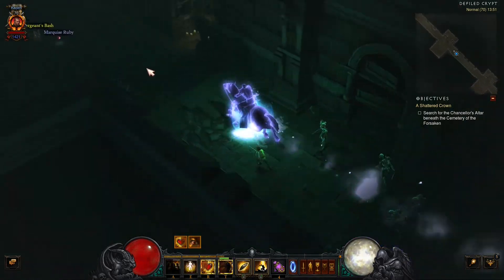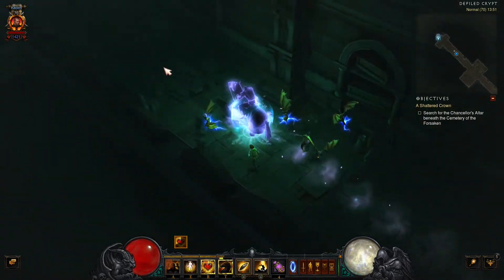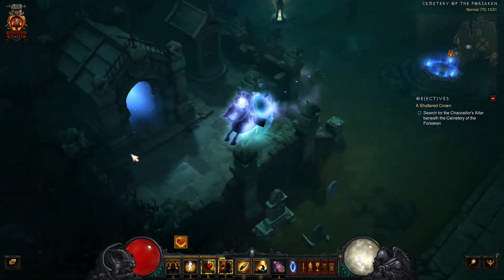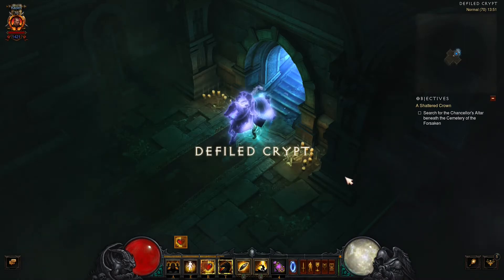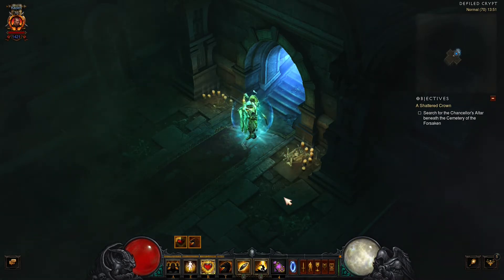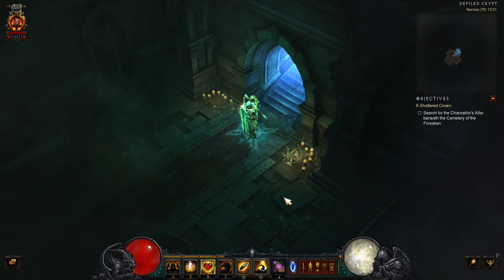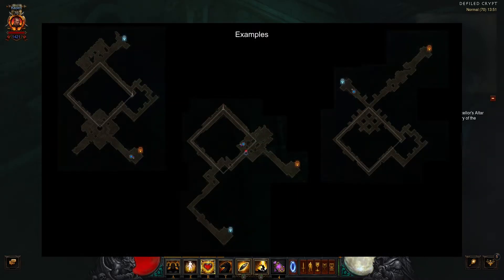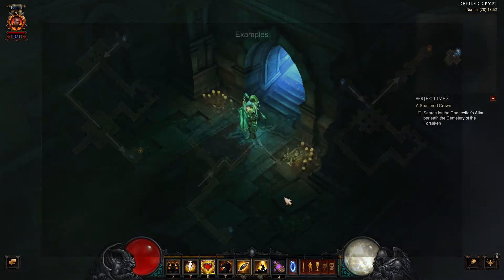So let's go for the right crypt now. There's one thing worth mentioning before we dive into it: even though the map in all three crypts is randomly generated, the tiles in the right crypt will always form a loop. So the first three-way or four-way tile you see is the start of this loop. Your goal is basically to find the beginning of the loop, get into the loop, and then get out of the loop again.